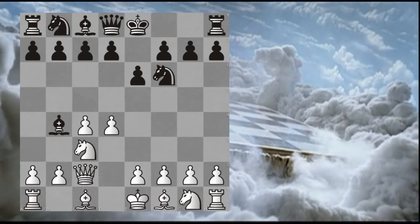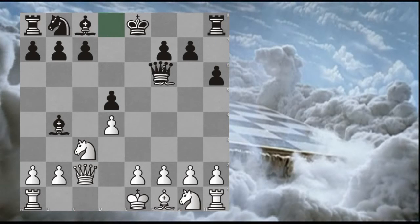It's probably the most popular move: Queen to C2, D5, takes, takes, Bishop to G5, H6, takes, and takes.